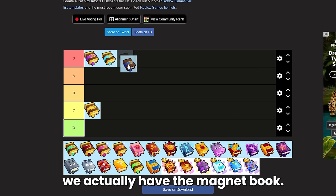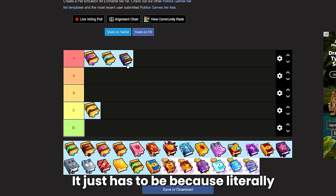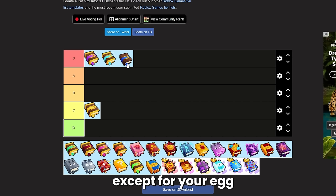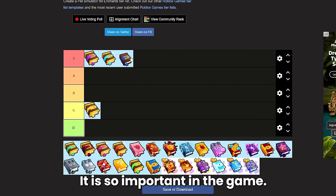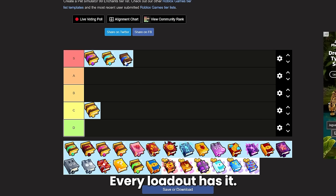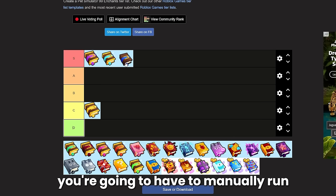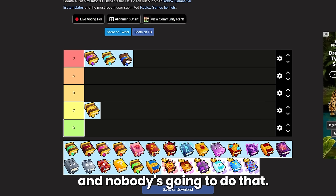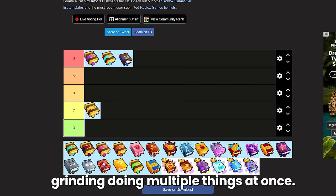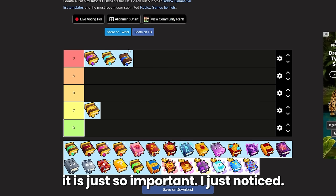Next on the list we have the magnet book, which is also going to be S tier. It just has to be, because literally every single loadout except for your egg opening loadout is going to have the magnet 3 book. If you don't have magnet 3 you're going to have to manually run around the plot to pick up stuff, and nobody's going to do that. Pet Simulator is all about AFK grinding, so being able to just pick everything up without thinking about it is just so important.